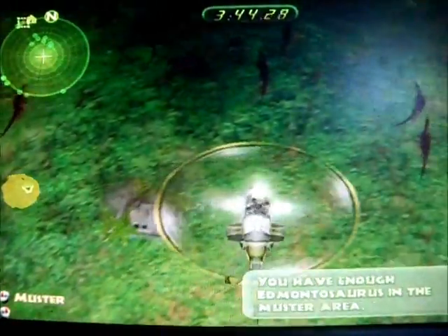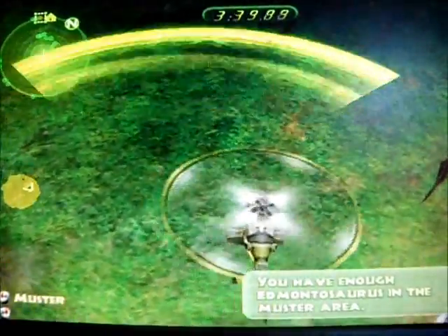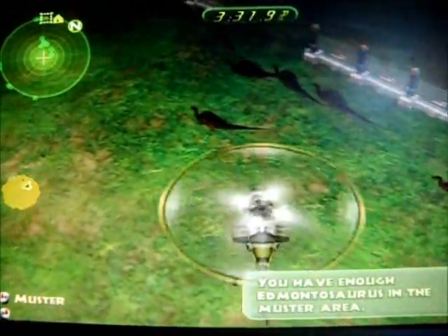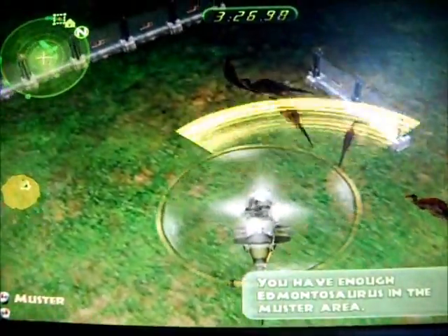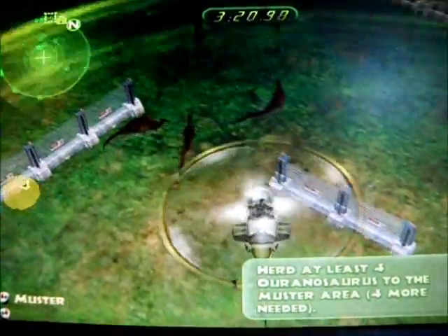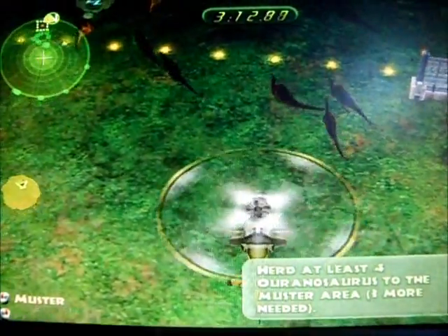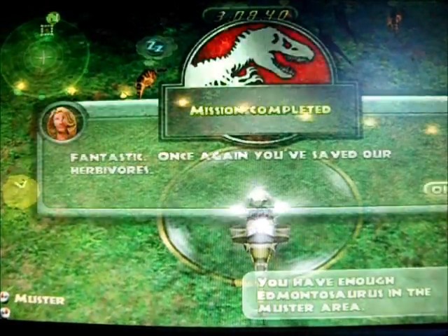We've done a pretty good job of keeping this whole herd together. We've got some open fences right there thanks to the Carcharodontosauruses — they broke through. So now we can just push them on through. Thank you, universe. If you want to let your carnivores take a few fences down you could, but that would just take some time. We're almost done here with three minutes to spare. We got them. Fantastic.